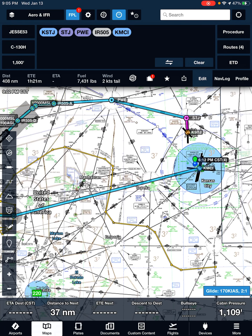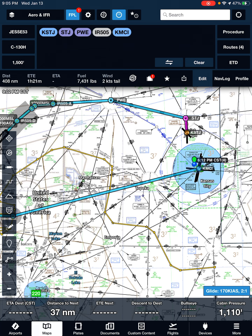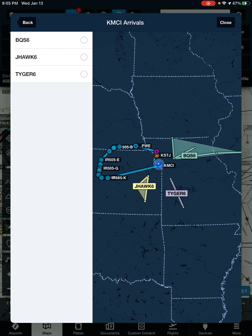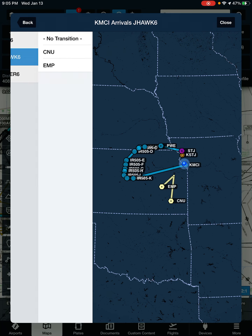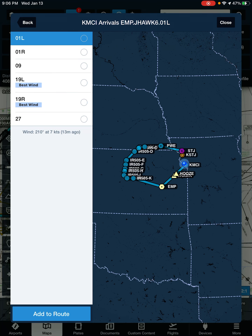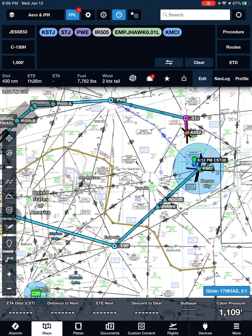After IR 505, we're going back to MCI via the Jayhawk VI arrival. So how do we go about doing that? Up on the top right of the screen, we have the procedure tab. Arrivals into MCI — this is not at all practical, but for today's purpose it'll work just fine. We select the Jayhawk VI arrival and it's going to ask for a transition. We'll do the Emporia transition — ignore the best winds there, we'll assume north flow and select runway one left, add that to the route. It's automatically going to update the distance, your estimated time en route, and fuel — all based on your aircraft profile.